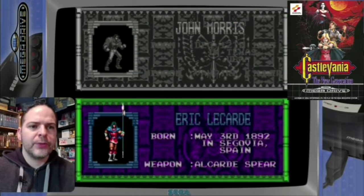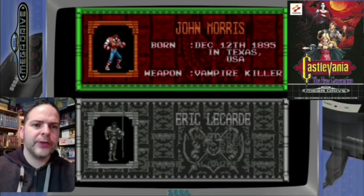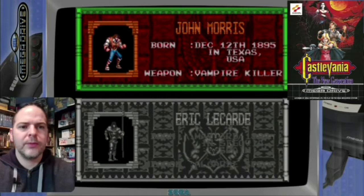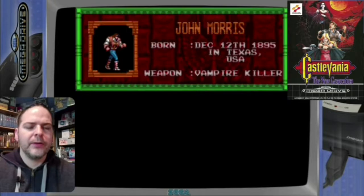You've got two characters to play in this one. You've got John Morris and he uses a whip, very much like all the other Castlevanias. And this guy Eric, he uses the big spear. We'll go with him because it's just more nearer to the originals of Castlevania. There you go, that's his little whip.